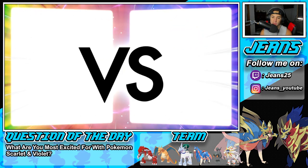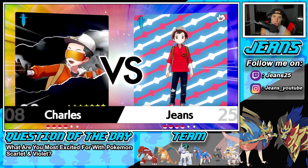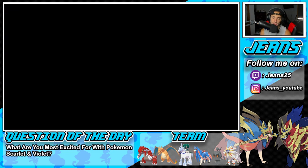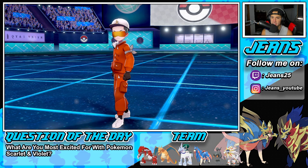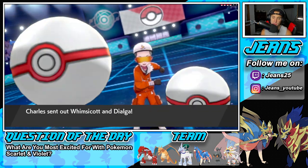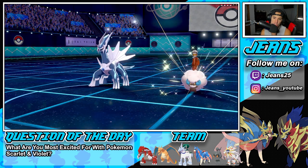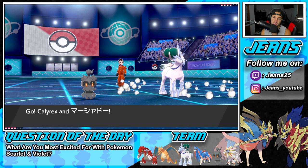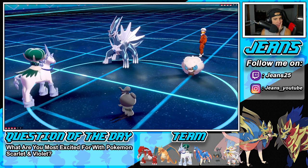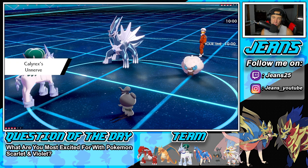Whimsicott is going to be a pain - it probably has Taunt on it. But Dialga can counter trick room, so Whimsicott might not even have trick room. Now that I think about it, if he has Dialga on his team... and he goes in with both. Do I pop trick room? I know Dialga's going to Dynamax - I'm thinking just Close Combating into it. Maybe just Glacial Lance.